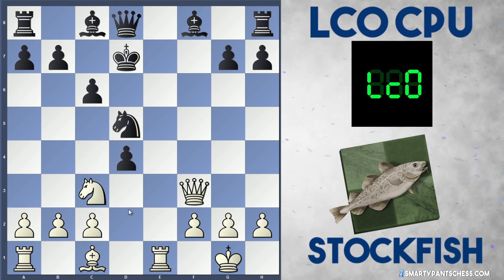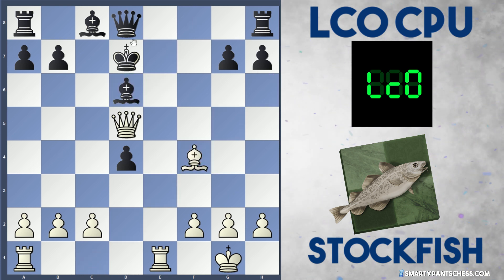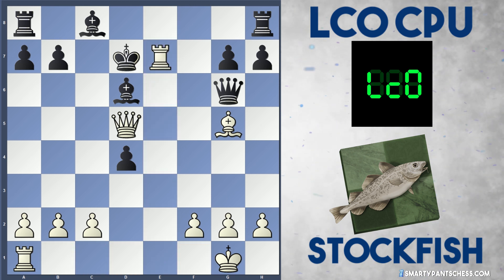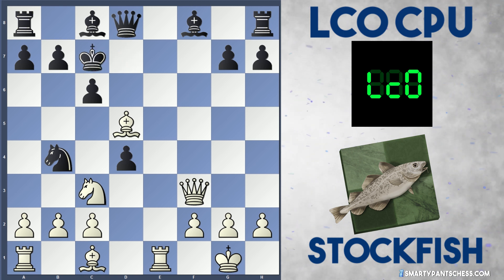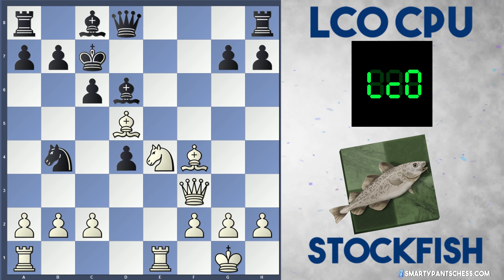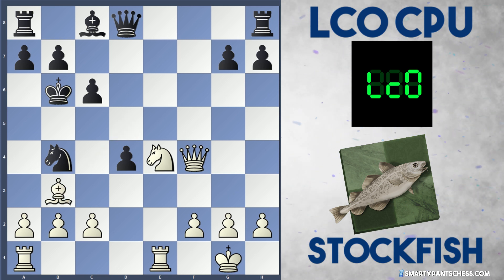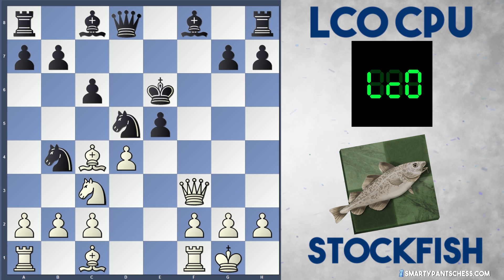If black tries to recapture — let's say Knight takes d5 — white can capture again, and if captures again, just Queen takes. And if Bishop to d6, just play Bishop to f4. Queen f6 may defend everything, but after Bishop g5 hitting the queen, it's very tricky for black. Let's say Queen g6 — white can play rook to e7 for instance, and the Bishop on d6 is pinned by the queen. So after Bishop takes d5, black could play King c7, but white continues with Bishop f4 check. If Bishop d6, Knight to e4 is a really nice move, hitting this bishop twice. So Bishop takes f4, Queen takes f4 check, King b6, and white can just calmly play Bishop to b3 with an excellent position, threatening moves like a3.